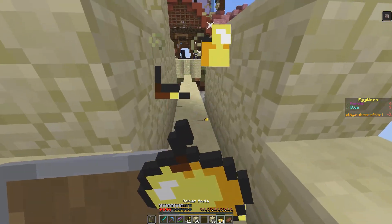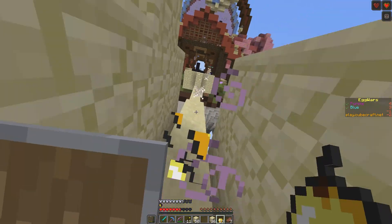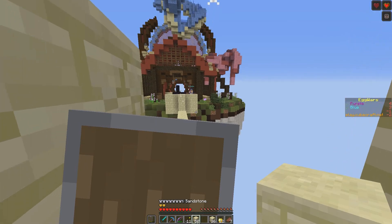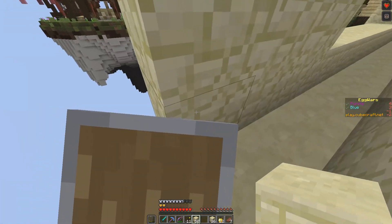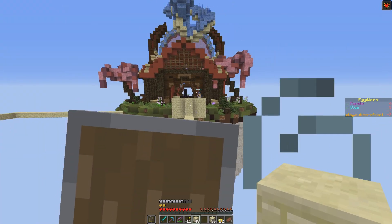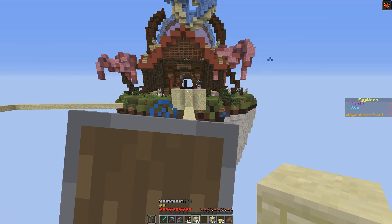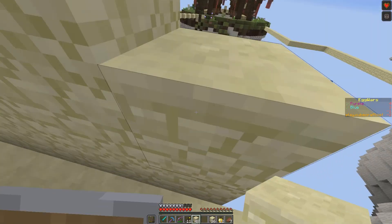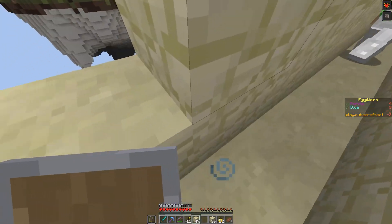We could try going there but he has a bow so it might not be the best idea. Although it's already all the way over there. They seem pretty distracted, maybe we could sneak over. Unless they can hear us. Do you think they can hear us? Probably not. Yo, blue! Don't look over to your left! As soon as they see you, they're going to stop shooting at us and we can run over.